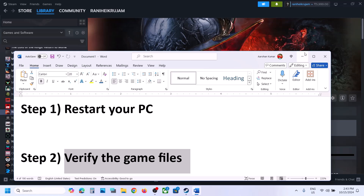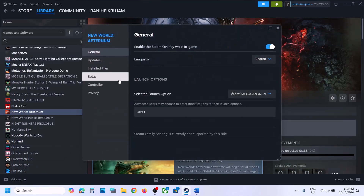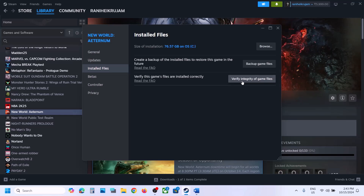Still not working? The next step is to verify the game files. Make a right-click on the game, select Properties, go to the Installed Files tab, and click on Verify Integrity of Game Files. Once the verification is complete, if there is any file missing it will redownload the files.